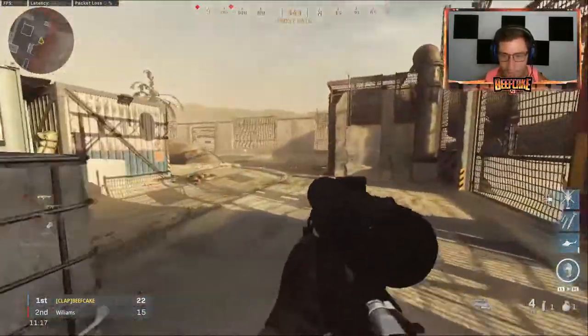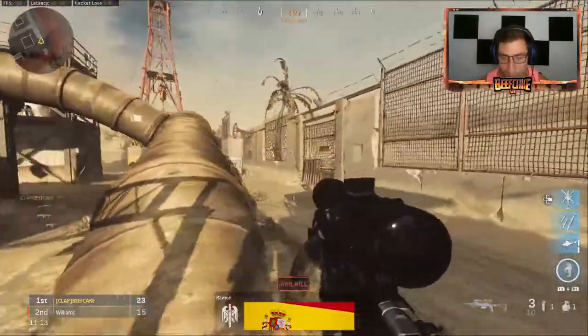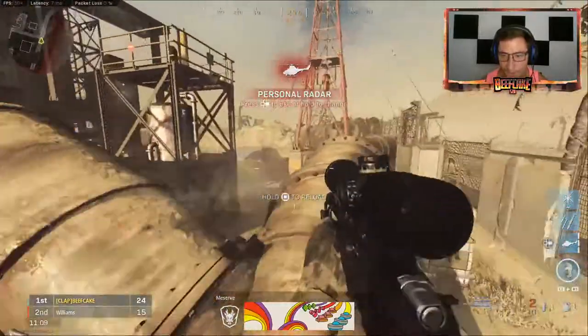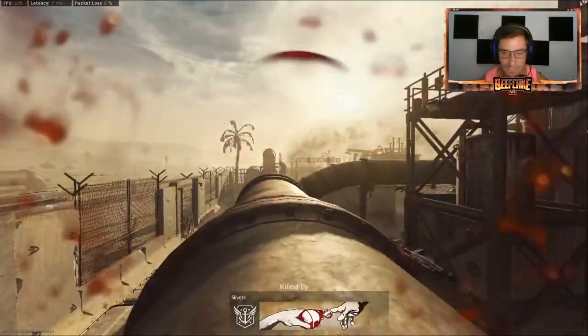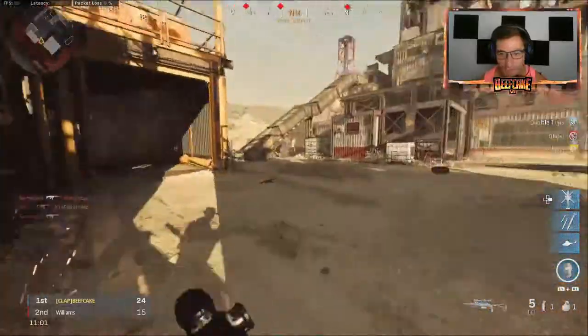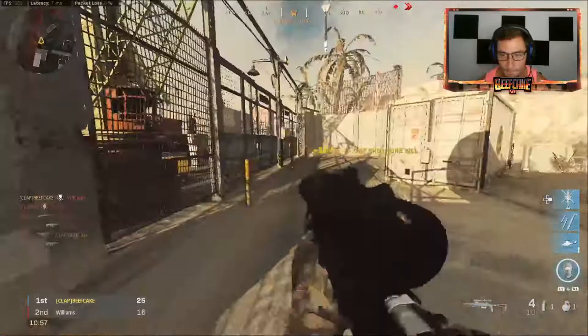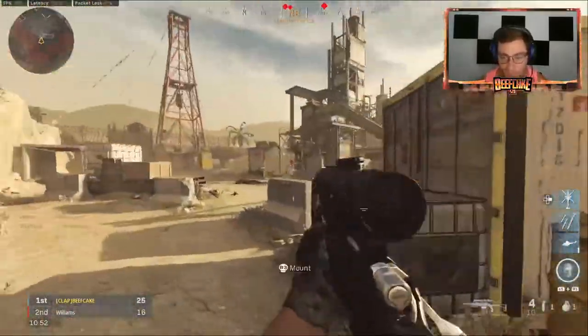Very rarely are you seeing people actually quickscoping in and being right on him without adjusting a little bit. Like, right here — boom. I adjusted for that one. But if you have good centering, you don't have to adjust that much, and that's what makes it easy. So I'm going to get out of this bot match and try and get into a regular game of free-for-all and see if I can bop some kids.